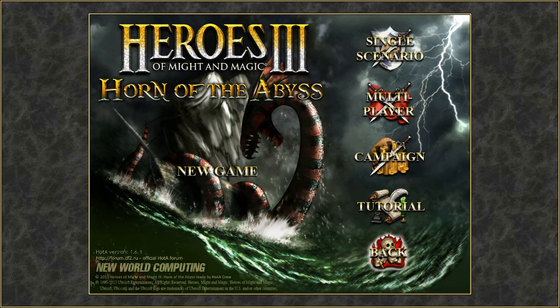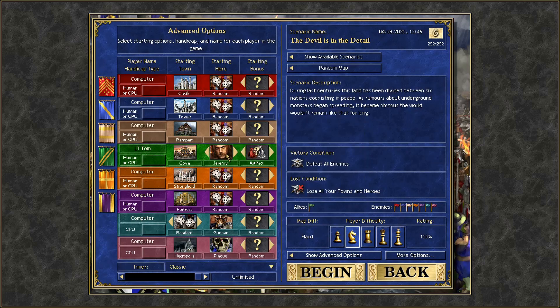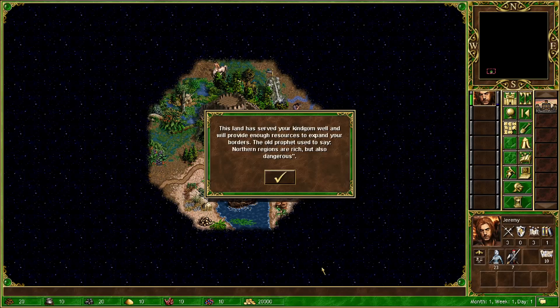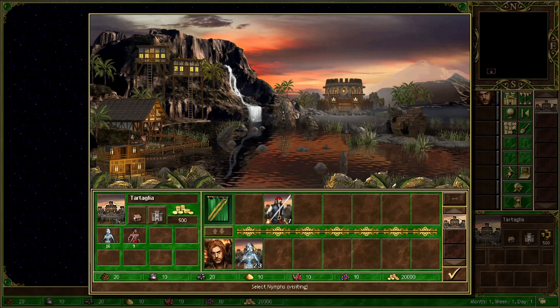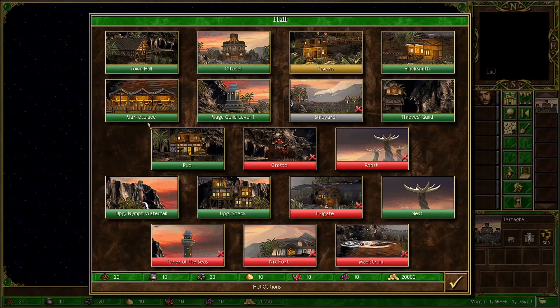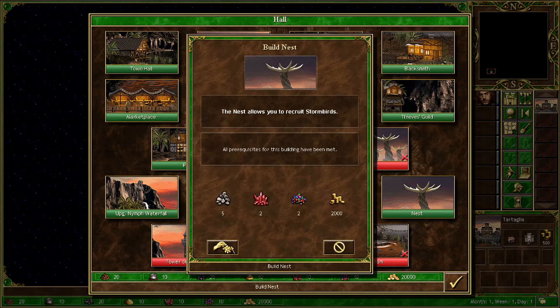Let's dive into what makes Horn of the Abyss, or HOTA, such an incredible fan-made mod. This comprehensive expansion is designed to continue the classical Heroes 3 experience and introduce an exciting array of new features. The primary objective of HOTA is to create an add-on that introduces a wealth of new content while staying true to the formula and vision of the original game.